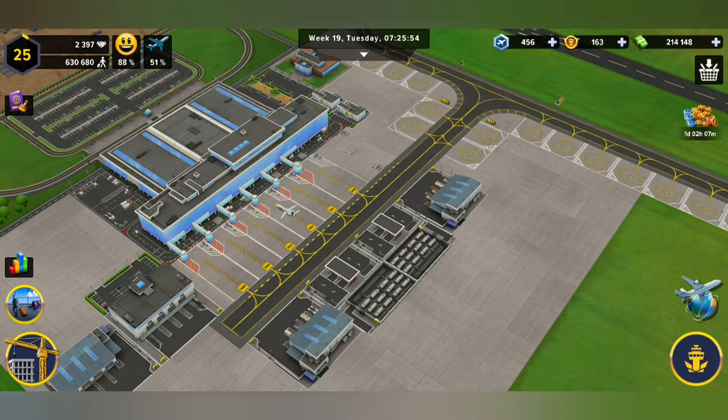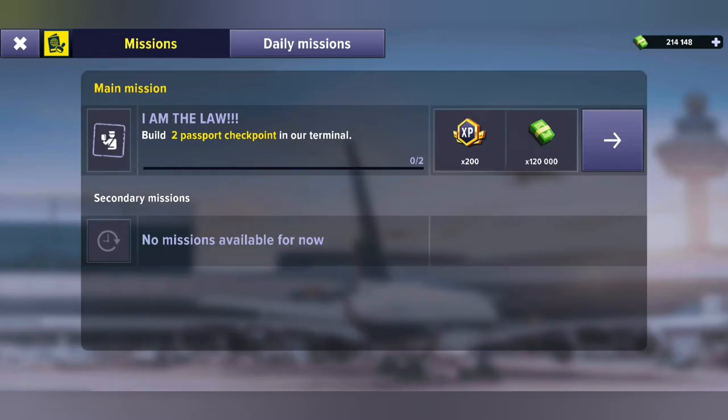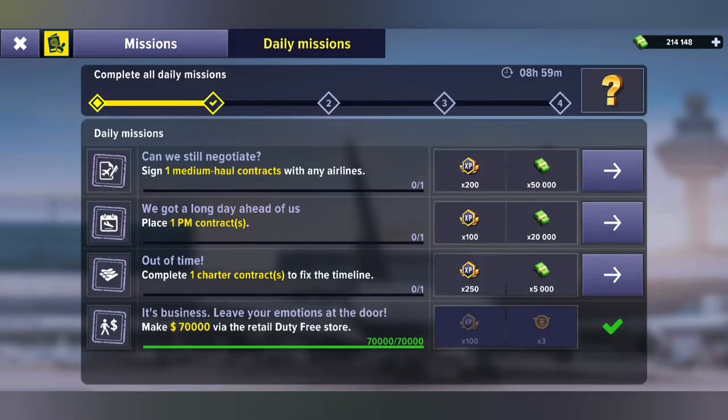I've been asked how to complete the daily mission shown at the top left — the daily mission called 'Out of Time.' Whether you're playing on PC or mobile, on the mobile version you can see there are different types of missions, and 'Out of Time' is a flight mission — it's third on the list.